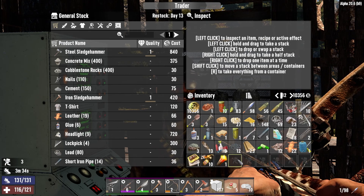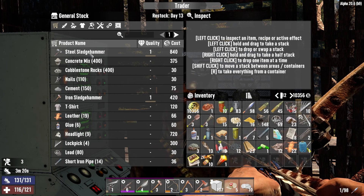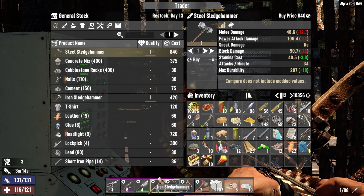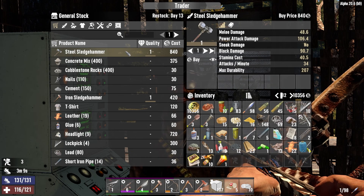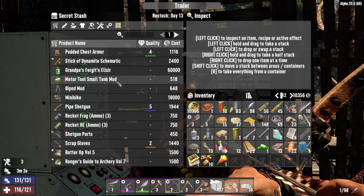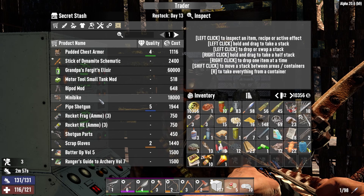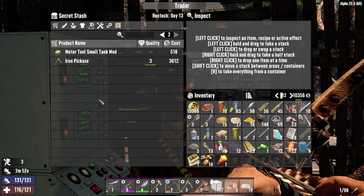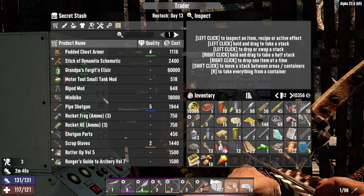Oh, he's got a level one steel sledge. We're not quite ready for that - it does 42 damage. Ours does 48.6, so no, we have to have the strength to be able to use it. Minibike for 18,000 dukes - we just hit 10,000 dukes. Restock is Day 13. It's possible we could just go ahead and buy a minibike if we can scrounge up 8,000 more dukes. Let's see what we could do.